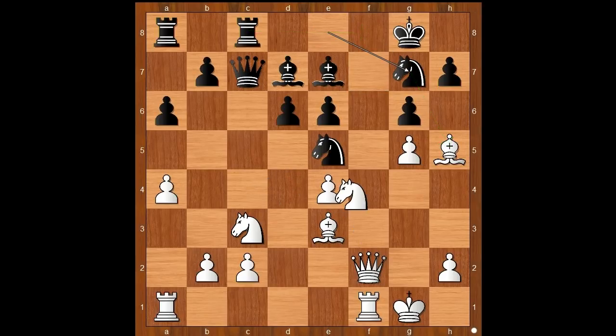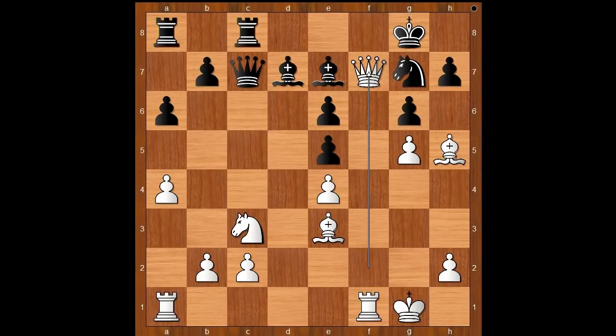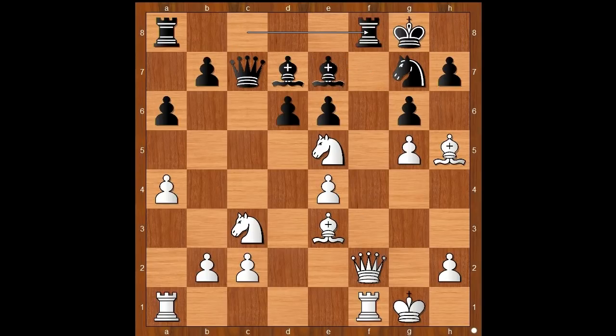Ng7, Nxe5 — black to move. Rook to f8 was played. If dxe5, then Qf7 check, and after Kh8, Qxe7 and white stands better. Back to our game: Rook to f8, preventing Qf7 check and attacking the queen. What is the best square for the queen? What would you do? Gjela played knight to f7.